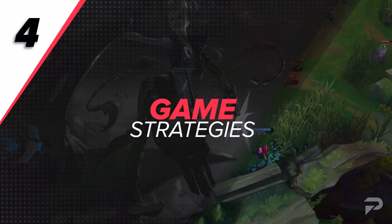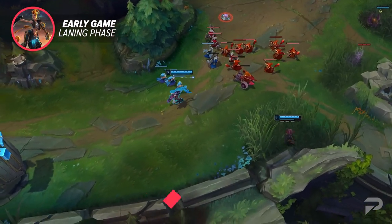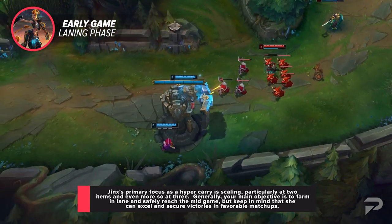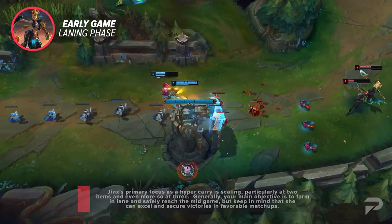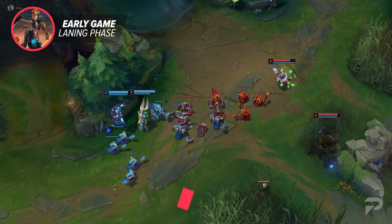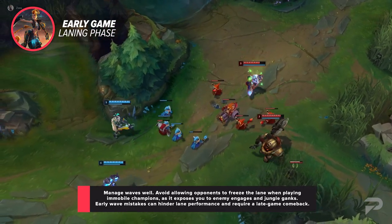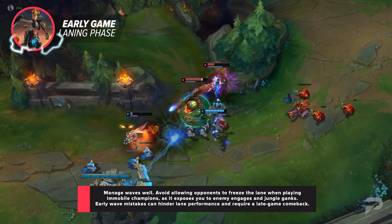We've talked about builds and tricks — now let's look at the game plan. As with any hyper carry, Jinx's number one objective is scaling. She spikes pretty well at 2 items and then really hard at 3. So as a very general statement, your main goal is to farm out lane and make it to the mid game in one piece. But take that with a grain of salt — she can definitely hard win in the right matchups. The number one rule is good wave management. When you're playing an immobile champ, the last thing you want to do is give your opponents a freeze you can't break. It puts the lane in a spot where you're open to being jumped on by lane opponents and ganked by the enemy jungler. Messing up the wave and dying early on can make it impossible to play the rest of the lane out.